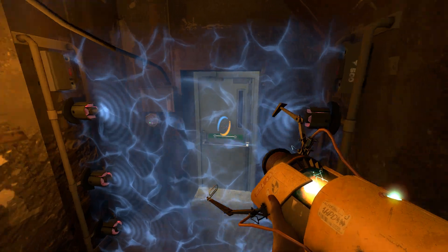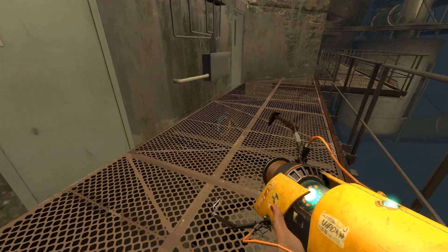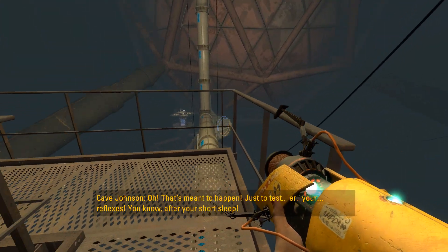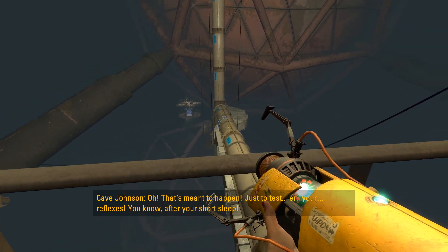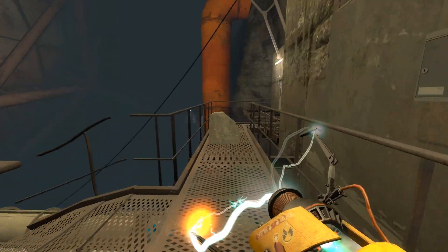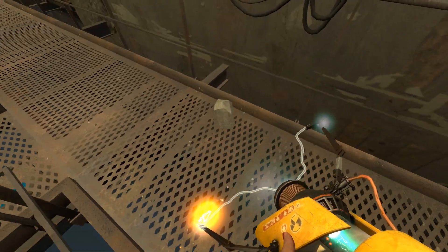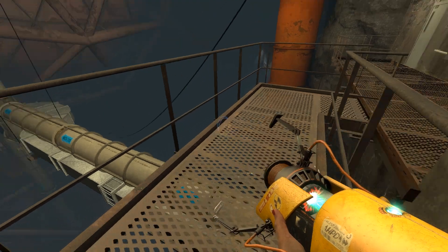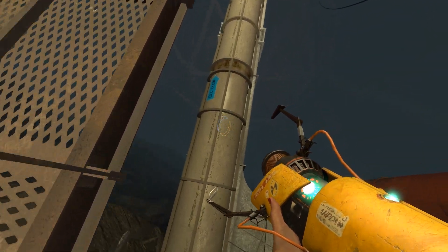Okay, are we finally doing test chambers? Oh — jump scare, just to test your reflexes after your short sleep. Holy fuck, that scared the hell out of me. I forgot it's Portal 2 Source engine, so I can't click to throw. Okay, well, nowhere else to go.